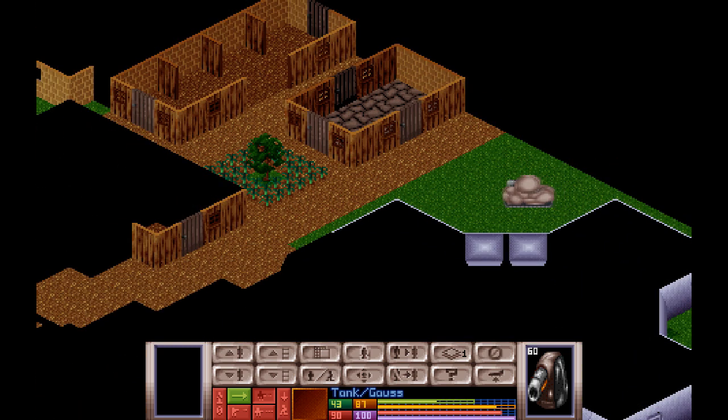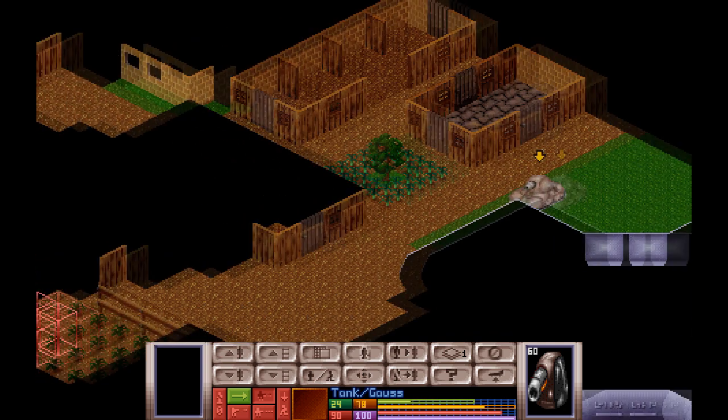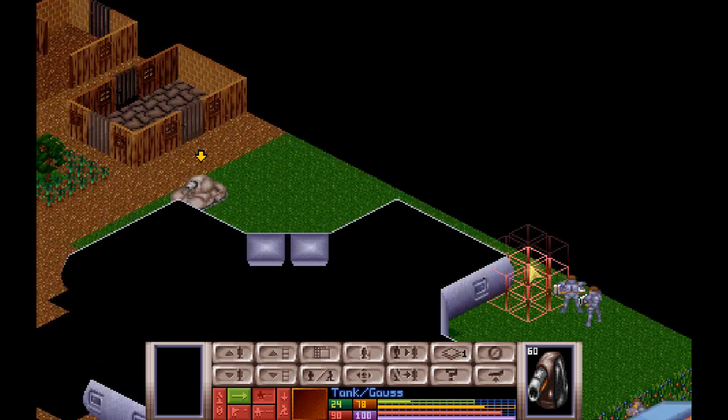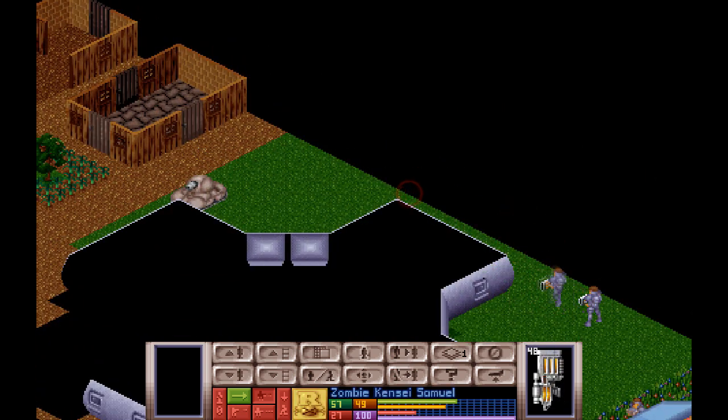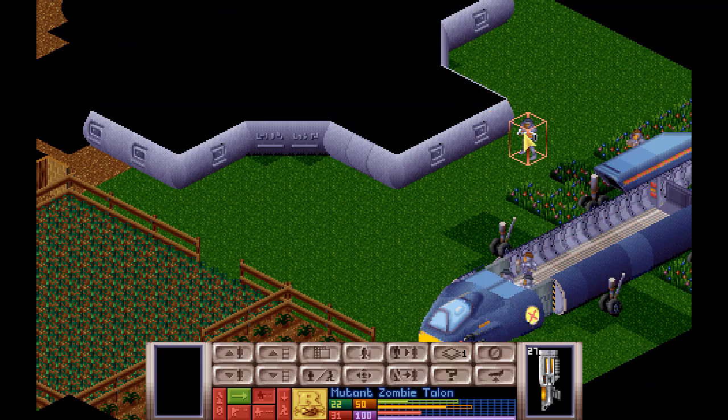I'm not seeing any random doors that have been opened yet, although that can easily be a killing field where we're about to go with the tank. At least if we were bringing soldiers — bringing the tank, we're probably okay, but... Alright, Firestorm up to there, let's move. Angel up to there.